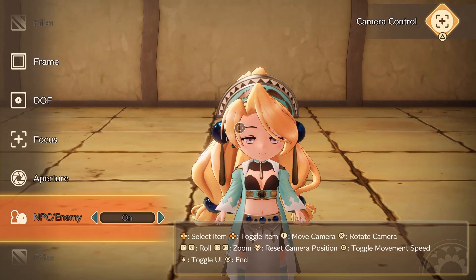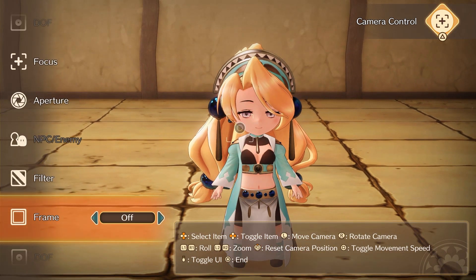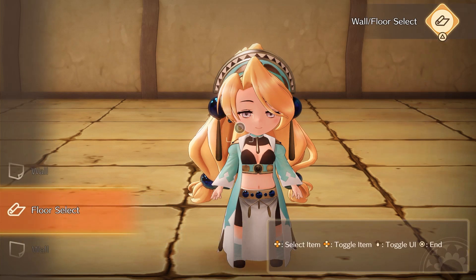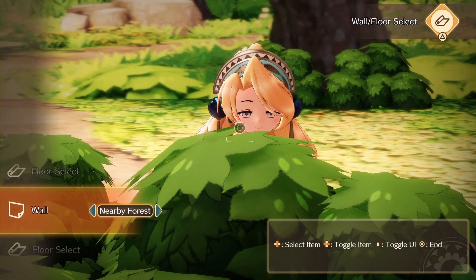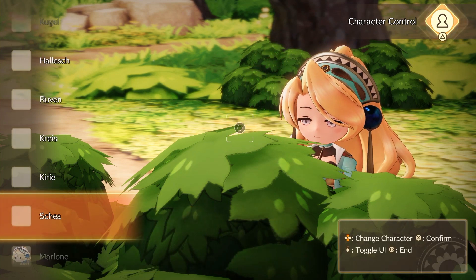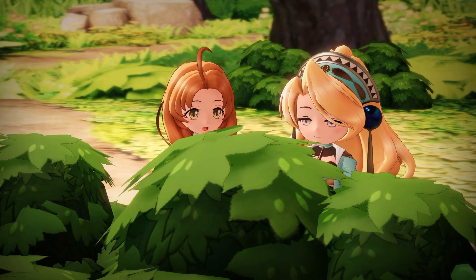I'm not gonna do much at the nearby forest since I already got a bunch of stuff. Oh, look at her face! Let's do this really quick - filter, aperture, camera control, floor select, nearby forest... and a wall. Character control - yeah you can move around. And now let's add Skia in there. Toggle UI - and this will be the thumbnail!